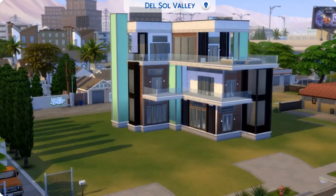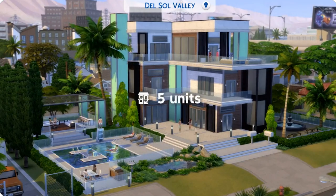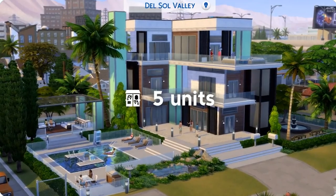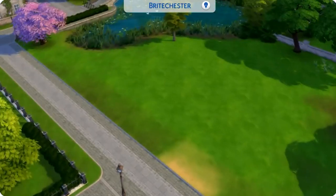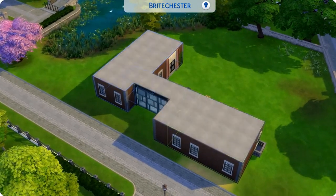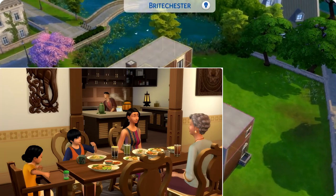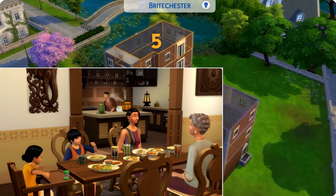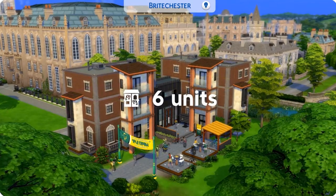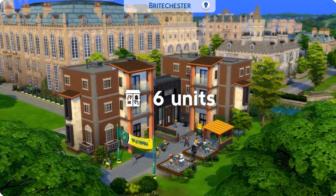I've never noticed that kind of steam from a rice cooker, so I'm thinking it's more like a multi-cooker — similar to how the mixer is a replacement for a food processor in the Home Chef Hustle pack. You can also see a kettle in the screenshot, which I had seen referenced earlier. The communal mailboxes were in the trailer where Sims were getting mail — it's a wall-mounted unit.